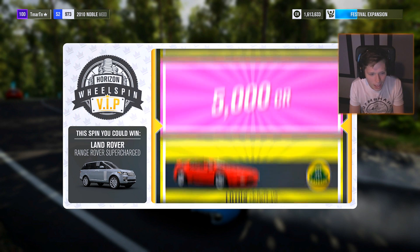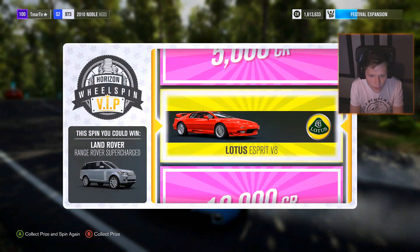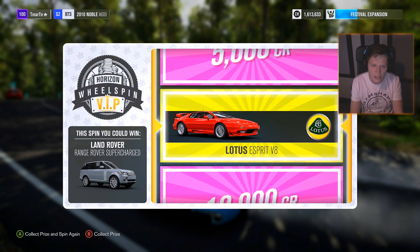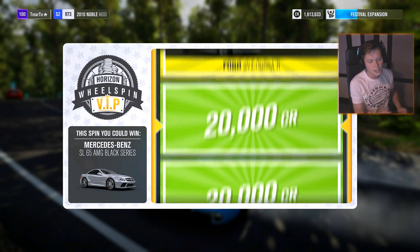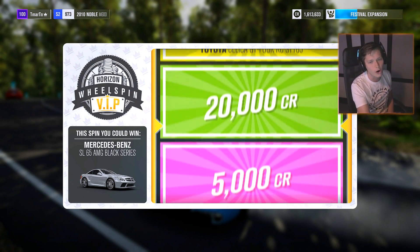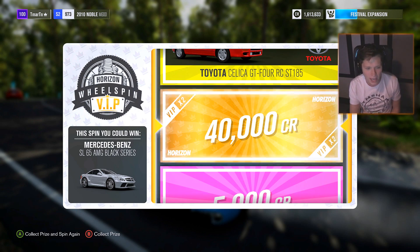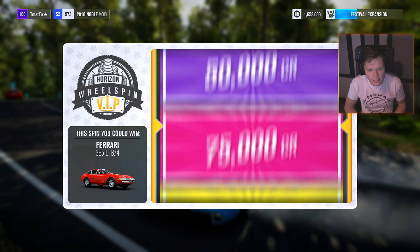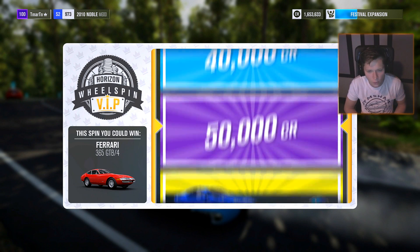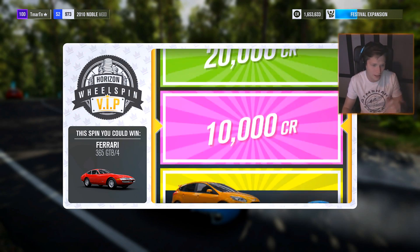Let's see if we can get our rug on here — a rug episode coming soon. We're going to get the Lotus Spirit V8. It's kind of an interesting one, looks like an old-school Ferrari. SL65 AMG Black Series — this one's teased me so many times. We're going to get 20,000 credits. Seriously? This is awful man. At least that 100k at the start is still holding this down. Ferrari 365 GTB/4 — meh, we're going to get 10,000. I would have rather had the Ferrari for sure.